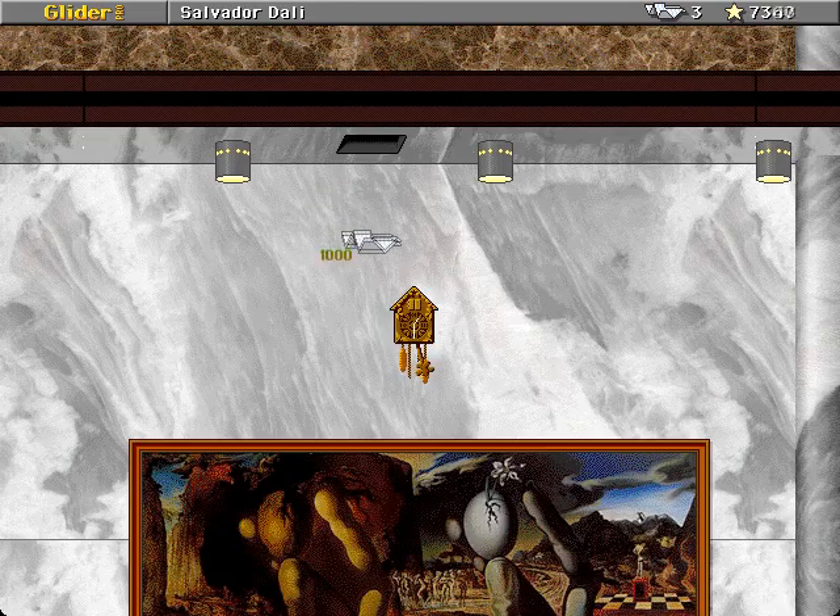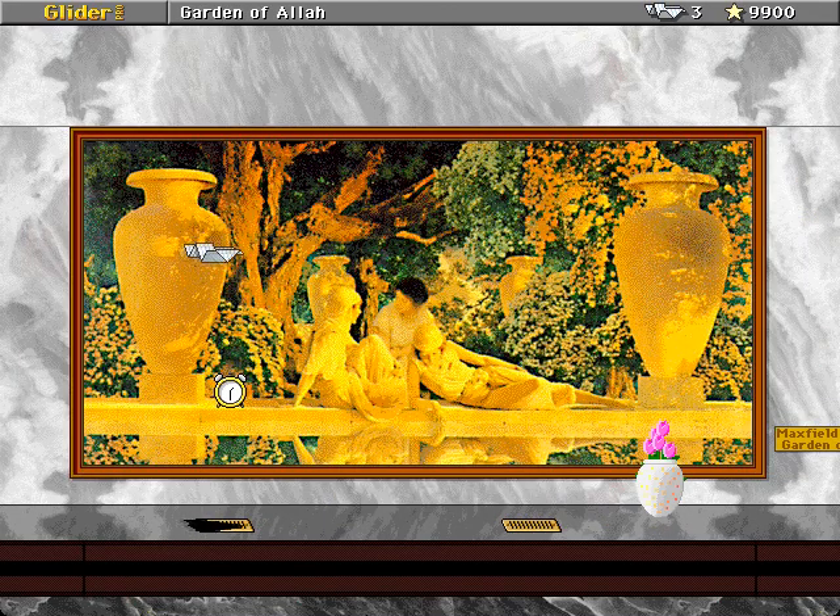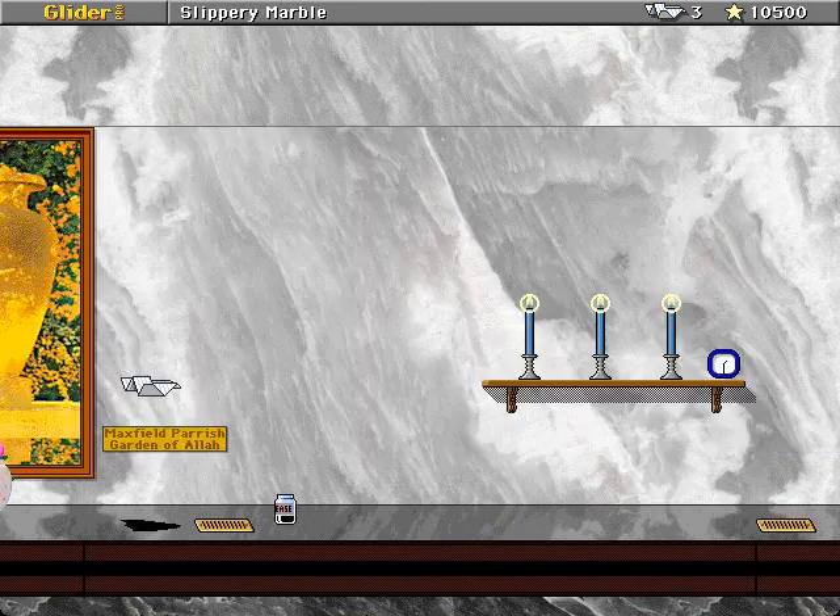I looked through the footage I did. This house took me three attempts total. It's not a hard house — if I can do it in three attempts, it's pretty easy. I'm not the world's most proficient Glider Pro player.